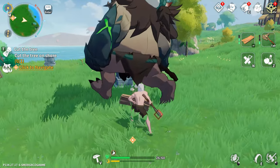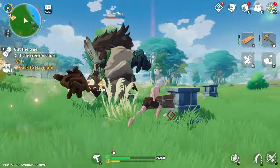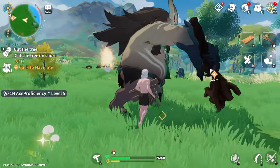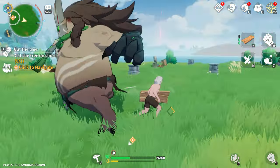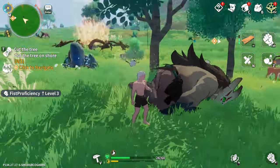Cooperative mode in Dawnlands is both enjoyable and social, enabling you to team up with up to three other players and explore a shared game world. You can visit your friends' lands, or invite them to yours, using the friends system or the world invitation code. Additionally, you can join randomly generated worlds to meet new friends, or compete with other players in various events and activities.